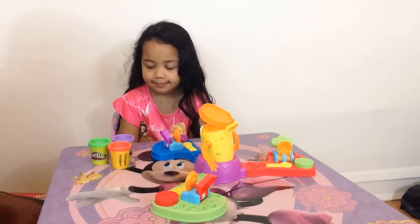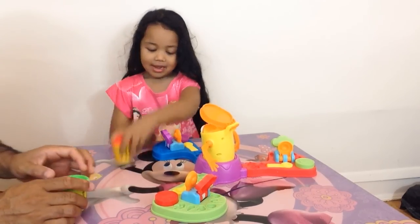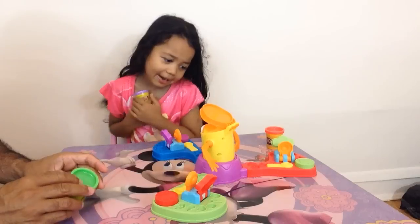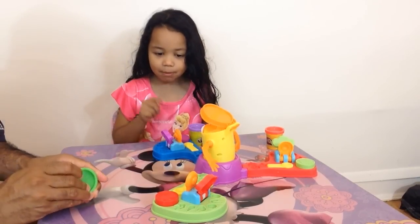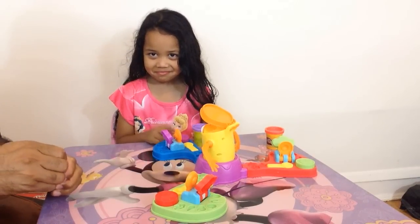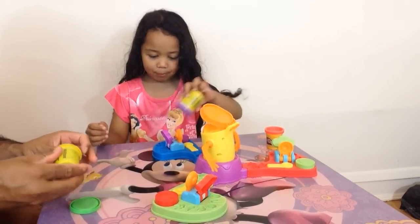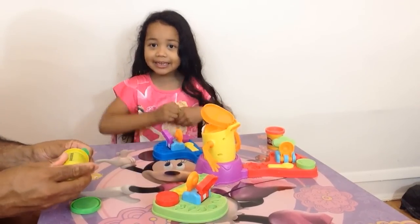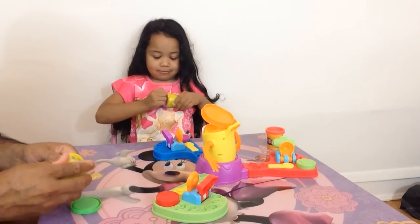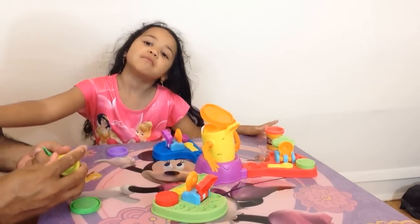I'm gonna take green. Green? There you go. What color are you gonna take? I'm gonna take purple! Okay. This is purple. How about you take red? Okay. Take the clay out. I need to do this, Daddy. You don't need to help. Ta da! I do it by myself. Look at, Daddy. Very good, very good.